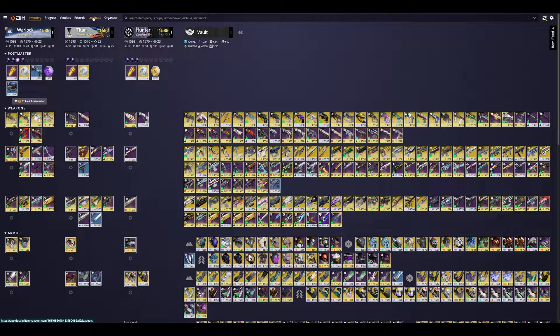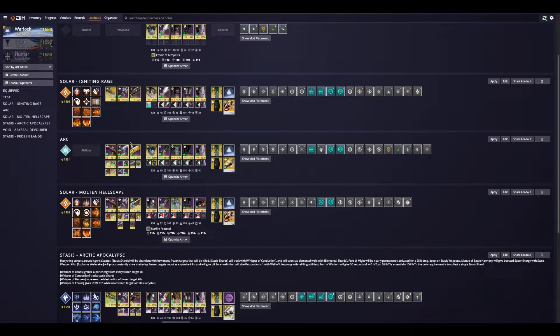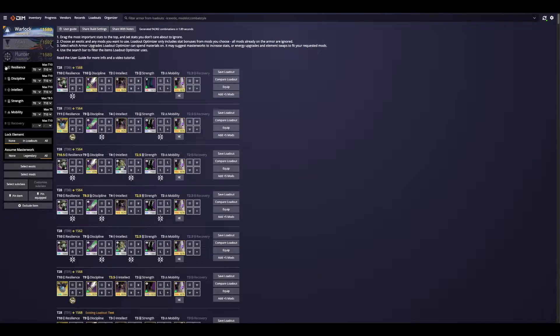So what I'm going to do is go to Loadouts right from the top right here. Loadouts is going to show you everything that you currently have. We're going to be creating a new one, so we can actually go to Loadout Optimizer. This is actually kind of nice because it shows us what stats we want to prioritize. It shows tens of thousands of combinations — 94,000 combinations of armor on my account just for my Warlock. So I don't want to go through that many combinations. I want a computer to do it for me. That's exactly what this is for.